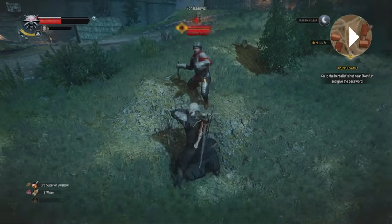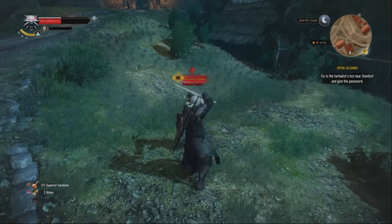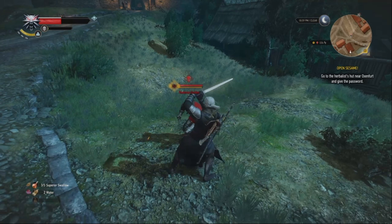Step, step, step, step, step, step - in all of those moves he keeps his sword quite close to his body, doesn't overswing too much. That's probably his best attack - that is the most accurate representation available in The Witcher.